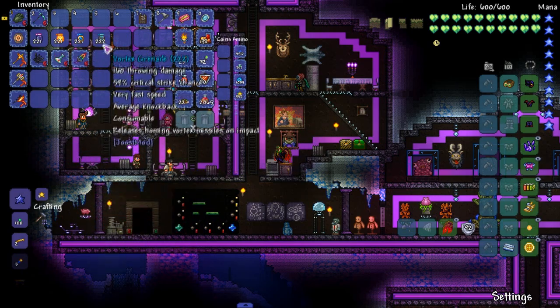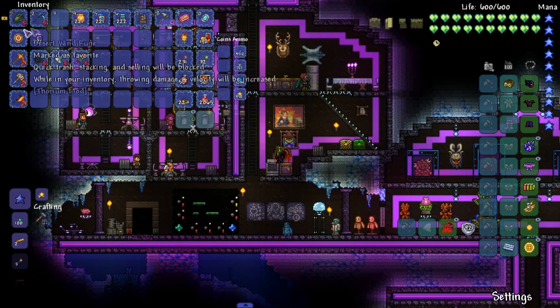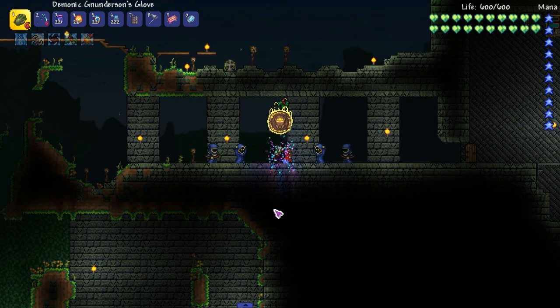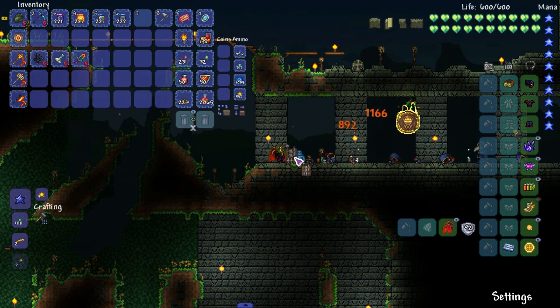We don't need to test it out on a boss — instead we gotta fight the cultist, so let's do it. Let's run that cultist fight. I can just hit all of them I guess. You're welcome for the quick death, by the way.